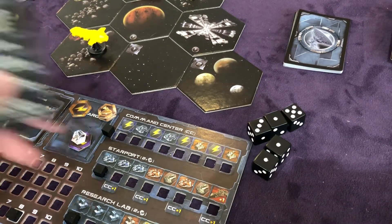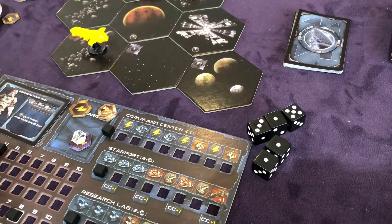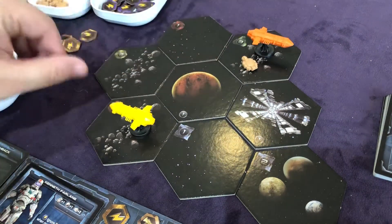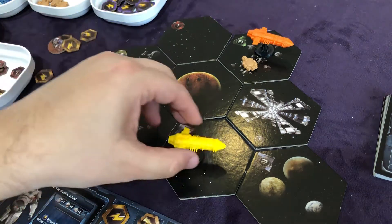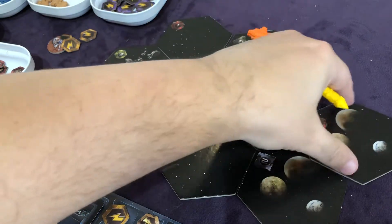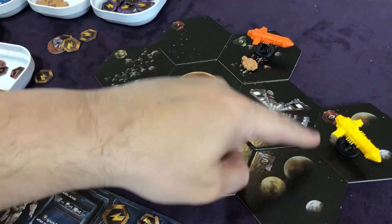We are back to movement. I have five movement because I have five speed. Orange is going to spend three movement to go to the raider and attack it. Then with yellow, I'm going to go one, two, three, four to get that zone explored. Let's reveal — we've got a red planet, which I think is what we needed last turn. We're going to do an explore here and a combat there.